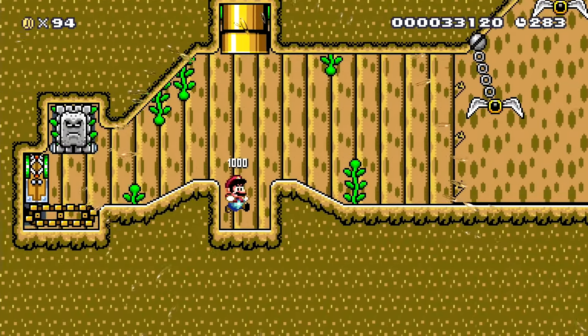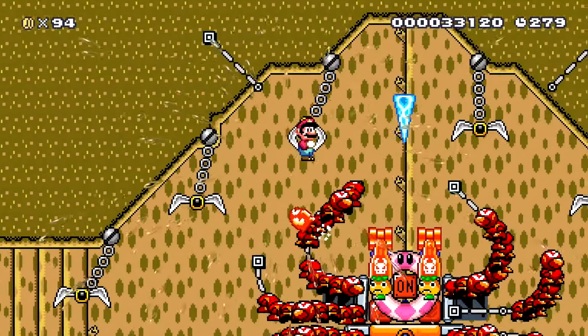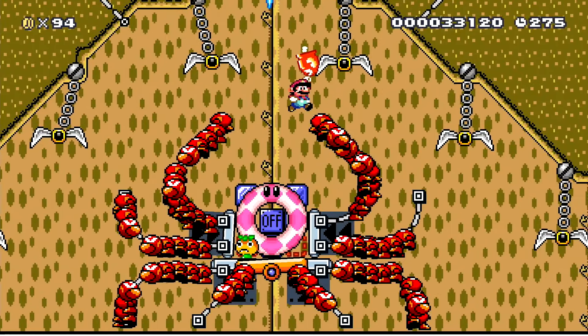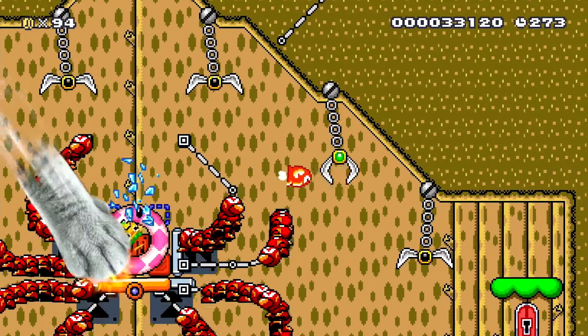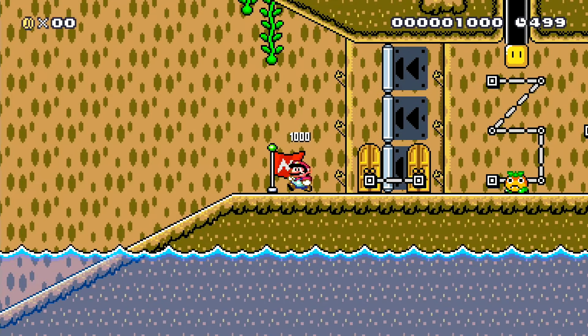It's just a boss fight. Oh no, look at that — the eye in the middle is the on-off switch, that's cool. Okay, so we're going to get powered up for this; we're not going to try and fight it as an unpowered Mario. Oh no — I didn't see that. Bonsai Bill! Okay, so we know what to do now — we've got to do this again.